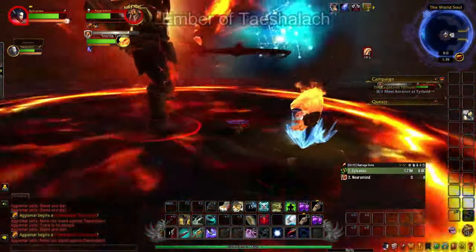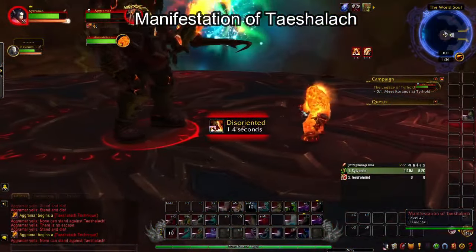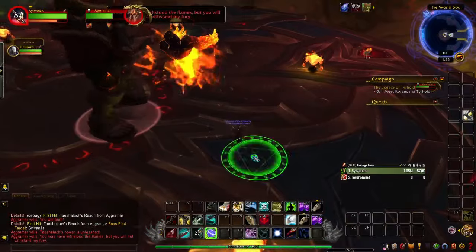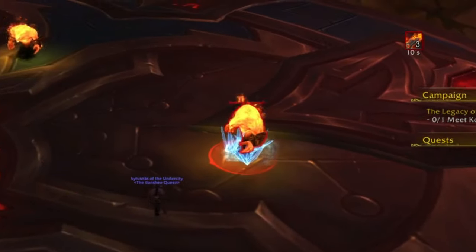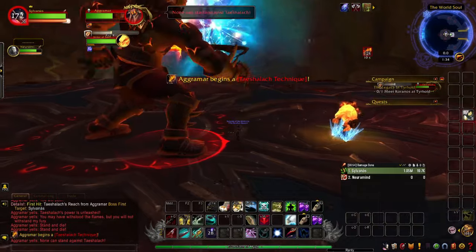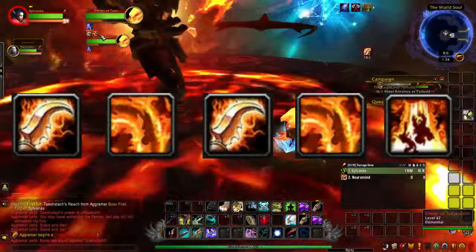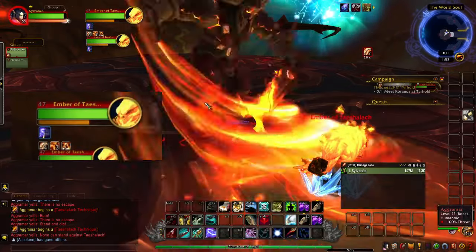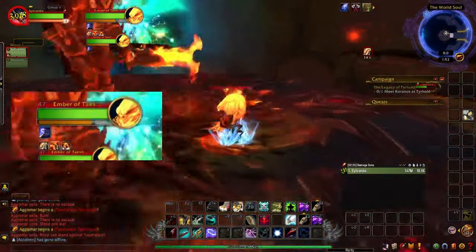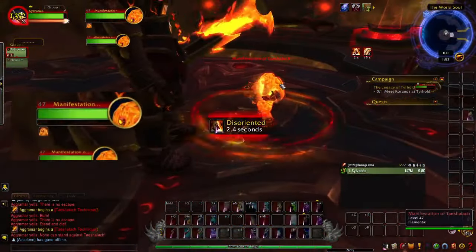The goal of this achievement is to turn an Ember of Taishalak into a Manifestation of Taishalak and kill it before you defeat the boss. This is done by CCing one of the Embers and having it hit by the Taishalak Technique combo two times. The combo goes Foebreaker, Flame Rend, Foebreaker, Flame Rend, then Searing Tempest. You'll need to keep the Ember CC'd and let it get four stacks of Flame Rend, four stacks of Foebreaker, and two stacks of Searing Tempest before it will turn into a Manifestation.